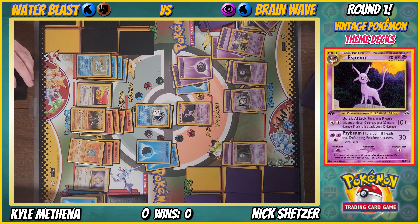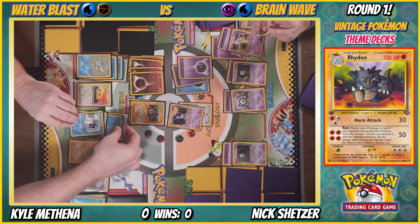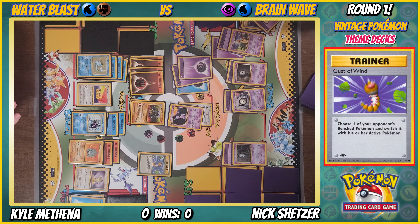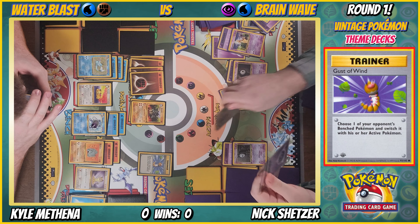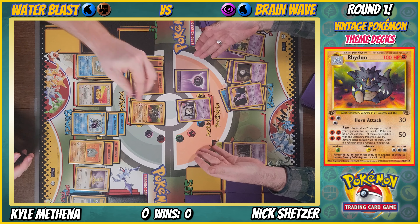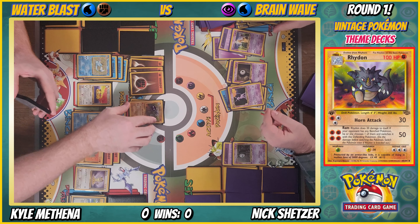I'm gonna try and retreat — oh it worked! I'm bringing up Rhydon. Then Gust of Wind the Unown that blocks my normal Pokemon. Ram — 50 damage, and then they switch it. I don't choose — it knocks you out. Normally if it didn't knock you out you'd force a switch, but you're going down. 50 damage — Espeon's coming right back out.